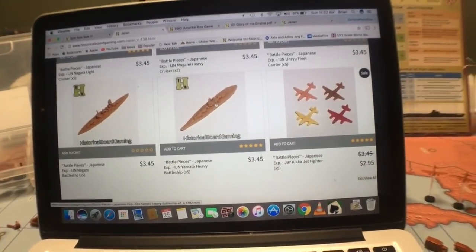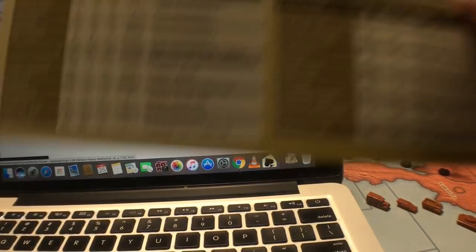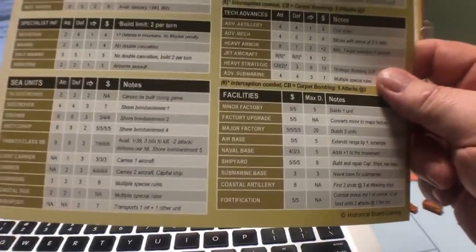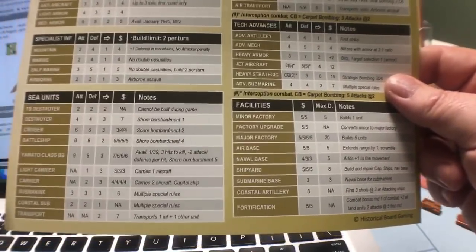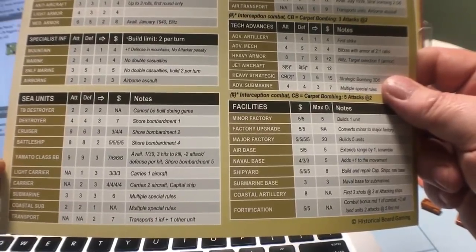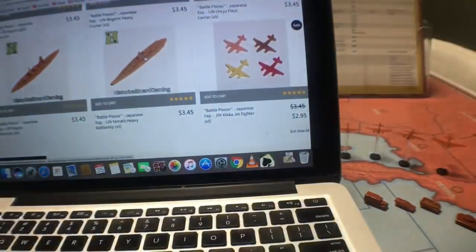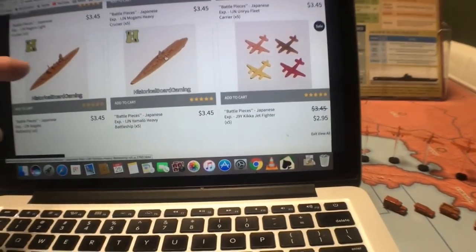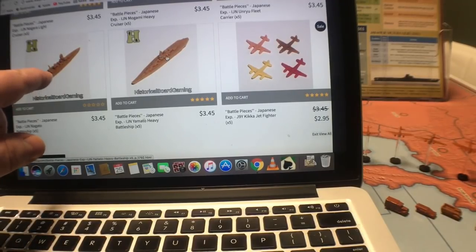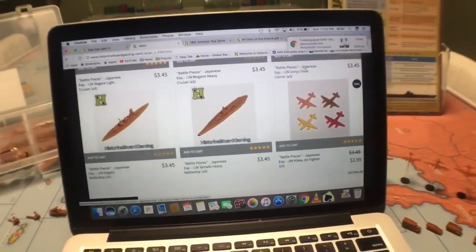That doesn't include the battleship from the 3D printed — that's a super Yamato, so that's not the one they're talking about. What they do have here is this battleship — that's the Nagato-class. I haven't got any of these yet but I think I might order some, just so I can use those. And then with the Axis and Allies you get the Yamato.